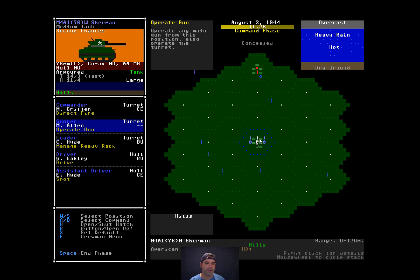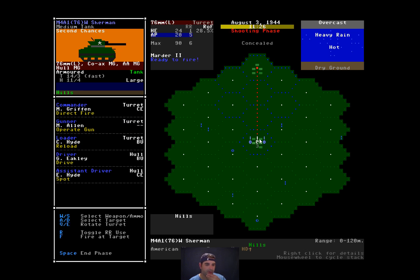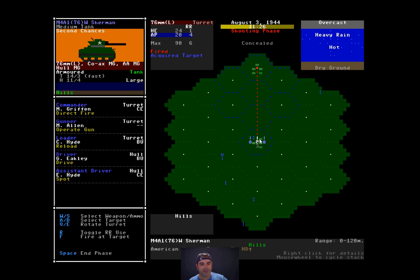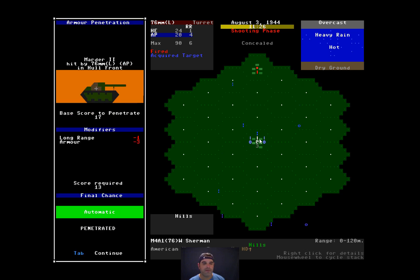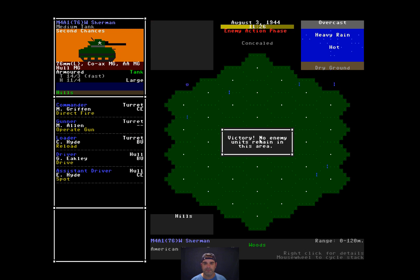Now we move him to reload, go to direct fire, put the ready rack in use, and fire. There's a 19% chance to hit, but a 37% chance of getting a rate of fire second round. We hit him — didn't get a second round, but he's probably toast. And indeed, a Marder 2 can't handle a 76mm AP round. Victory — nobody else remains in the area.